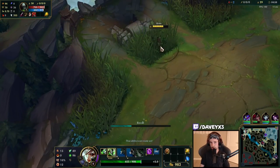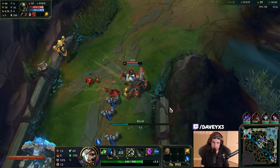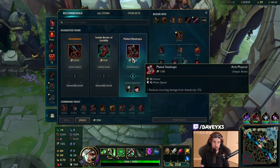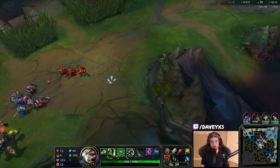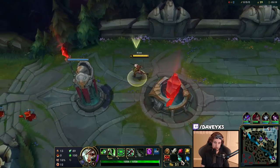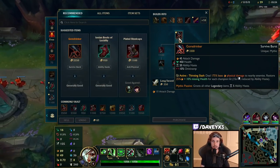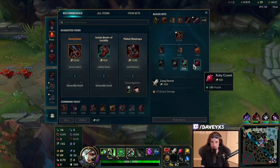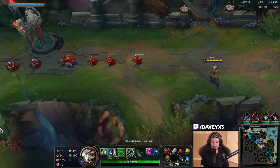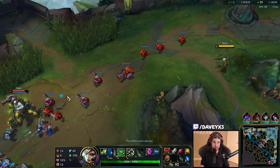Urgot is not able to freeze the wave down, so we're going to go back to base. The first item we're going for this game is Gore Drinker for sure. Usually if you want to snowball the laning phase, you can go Warhammer for ability haste and damage, but in this matchup it's crucial you go Gore Drinker first — because if Urgot all-ins you and the dash hits you, you're going to die. It gives us the survivability.